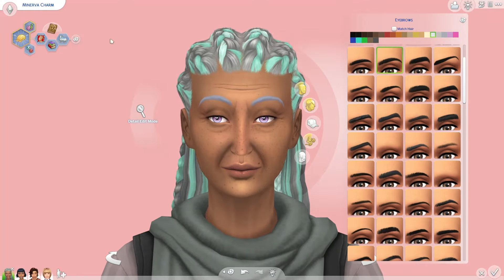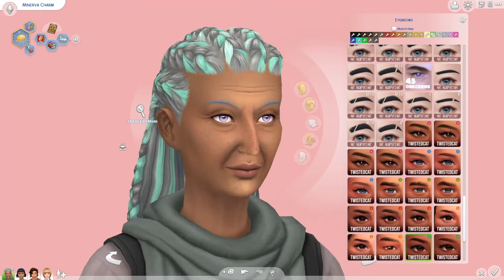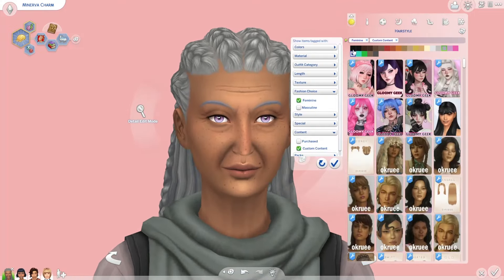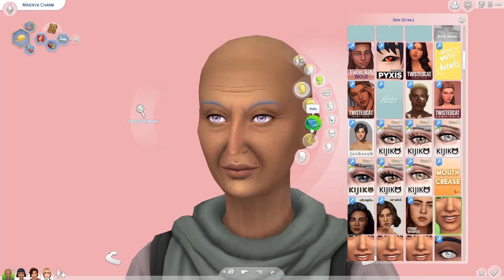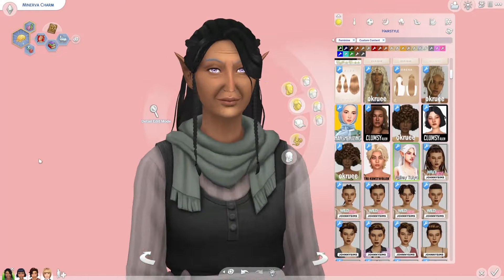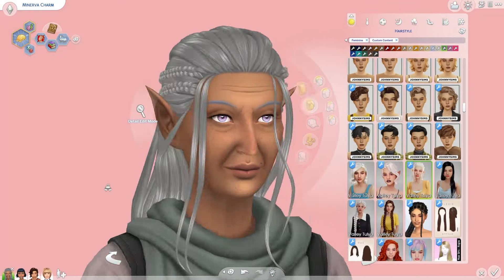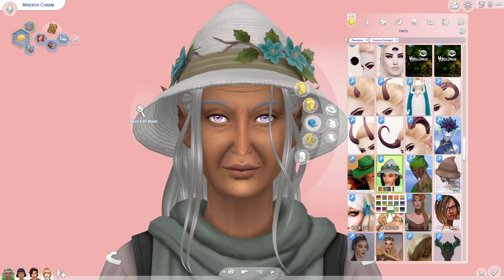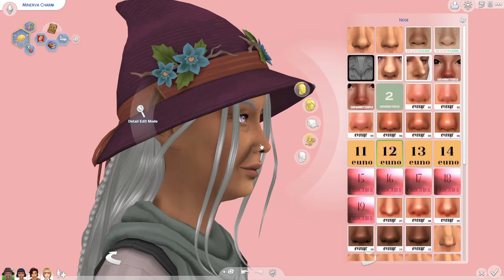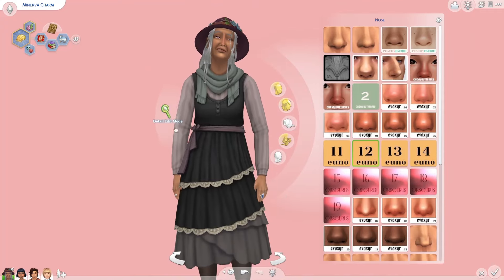We're back in Sims 4 doing some more Realm of Magic townie makeovers, and today we're with Minerva and the rest of the Charm family. My goal was not to change their aesthetic too much, but to fit with the lore I'm coming up with in the save file — spellcasters are more elf-like, with pointed ears, feeling more ethereal and otherworldly, kind of like vampires and werewolves do, with their own unique aesthetic.